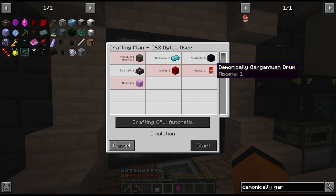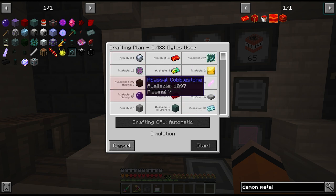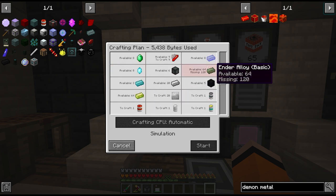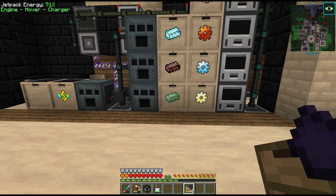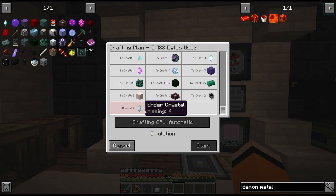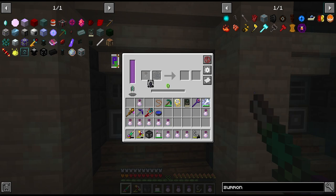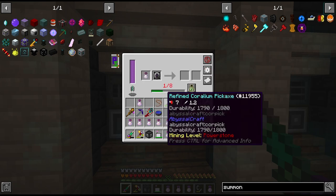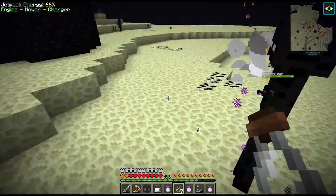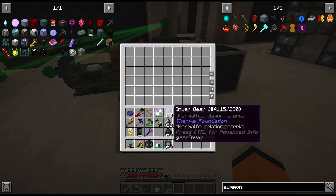We need another couple of pieces of cobblestone - no problem. We need some empowered void, which is the only empowered material we don't have automated yet. For ender alloy, we have it on passive but there are times where we don't have a big enough buffer, so let's increase this from one to four stacks. For ender crystals, we should really look into automating these with the empowered spawner. Let's capture some bats for flight control units, and we'll also need to grab some more endermen. Before we automate the spawners, let's first craft some more empowered void crystals.